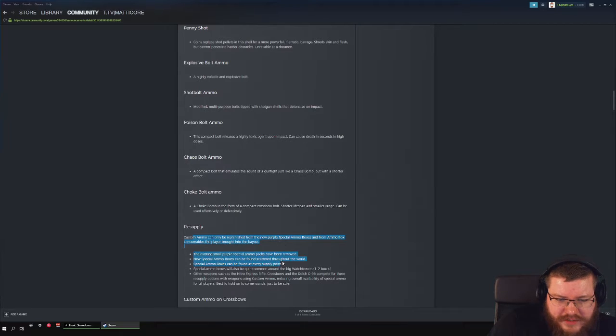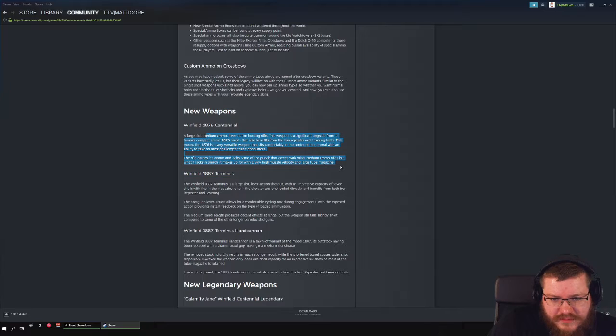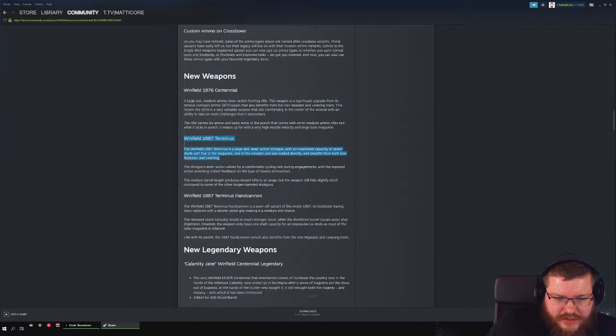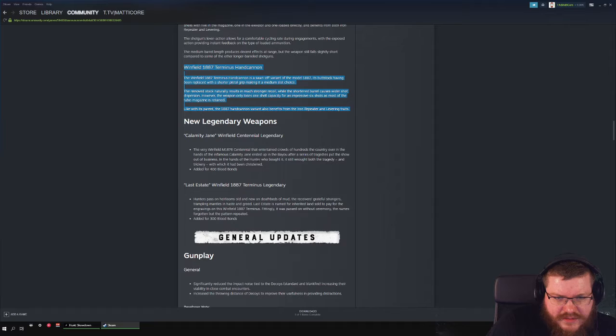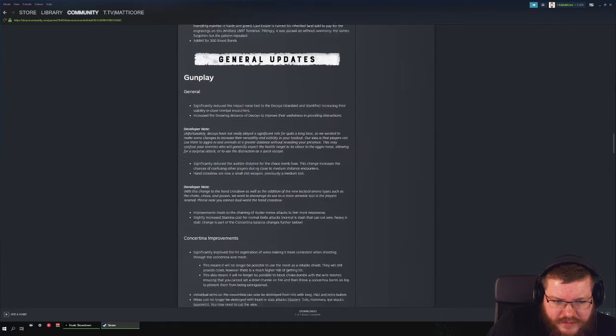New purple ammunition resupply boxes have been added. New weapons include a medium Winfield, a Winfield shotgun, and a Winfield shotgun hand cannon. Those are also the legendary skins. The range of decoys and throwing distance seems okay.